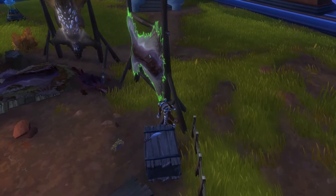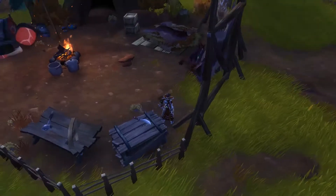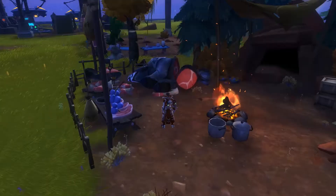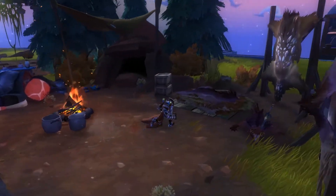Over here we have the leather thing, and the butcher block where you can get bone, meat, and some other items.